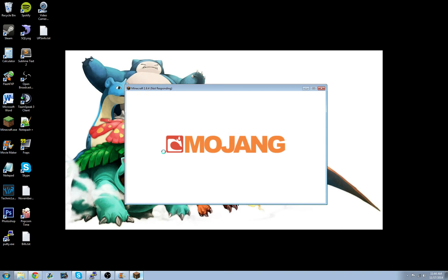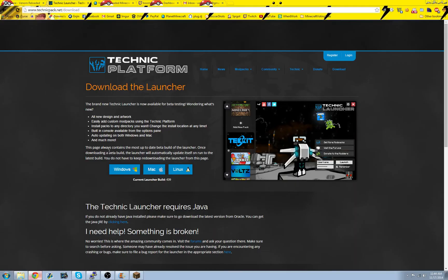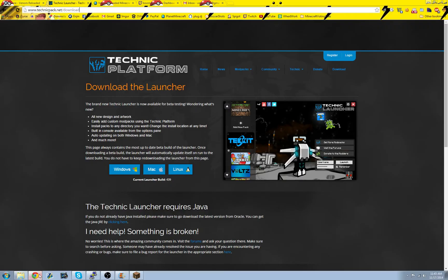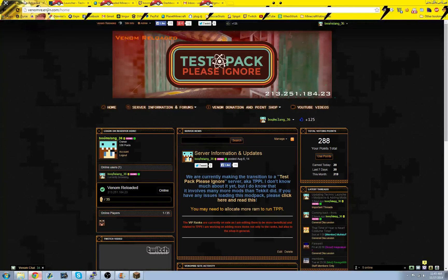That's pretty much all there is to it. A lot of people make it a lot more complicated. But you just want to download the launcher, log in with your Minecraft information, load up the Test Pack Please Ignore pack. And then for our server, the IP is 213-2501-184-23.